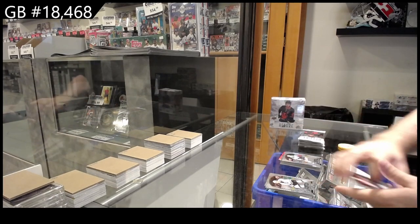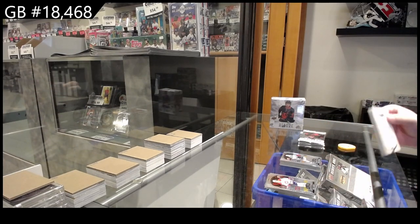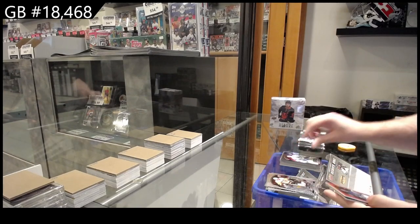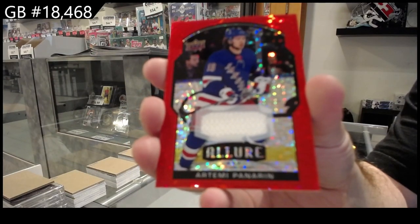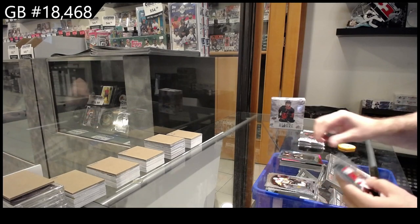And a rookie, Jason Robertson for Dallas. Black Rainbow of Vasilevsky for Tampa. Red Rainbow jersey of Panarin for the Rangers.